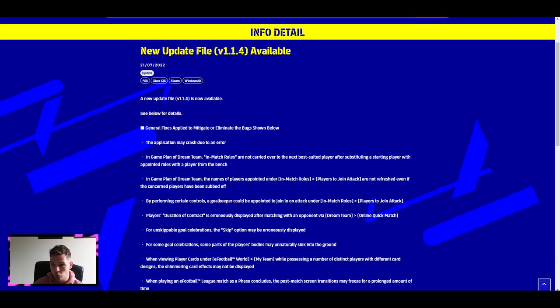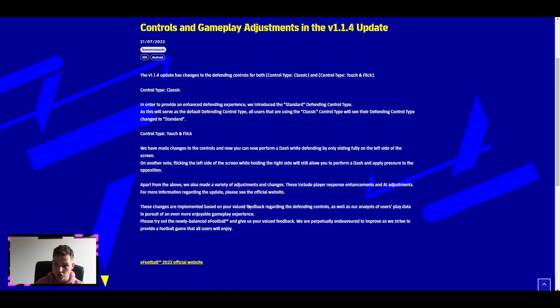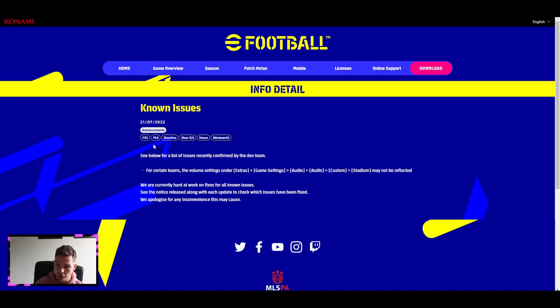In my opinion, they need to go into a lot more detail about the gameplay fixes for v1.1.4. We're going to play a couple of games and see what the gameplay is actually like. They also reiterate the control type changes for iOS and Android and the friend match feature available for mobile only - that's my biggest disappointment with this update. I know it's coming down the line but it's going to be so huge when it arrives.